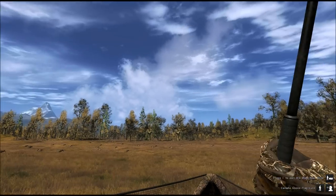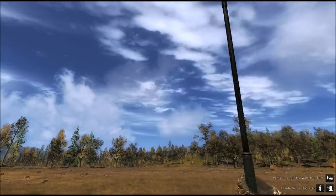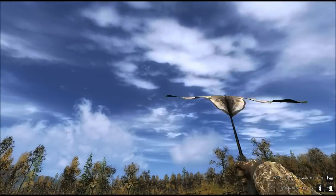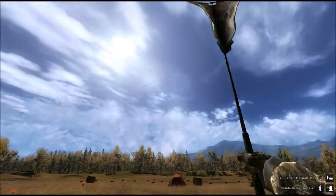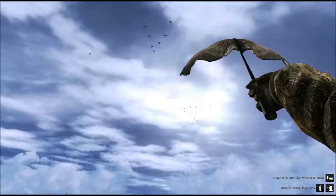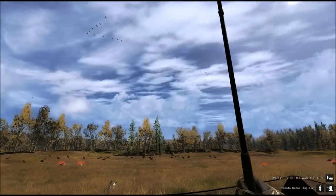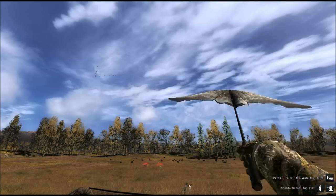At 13:21 this flock took a bit longer. Then two flocks come in at the same time — one there, one here. This happens quite often: nothing for a while and then two flocks at once. It's up to you to decide: keep waving the Flagler to attract the second group, or shoot at the first.